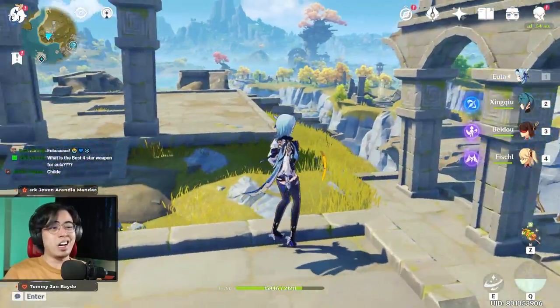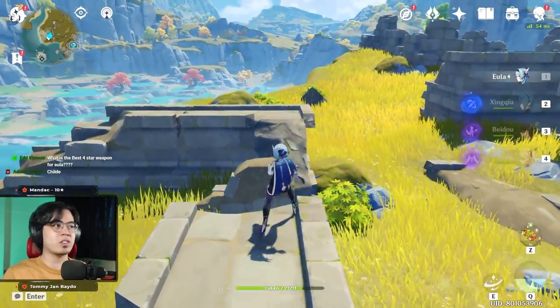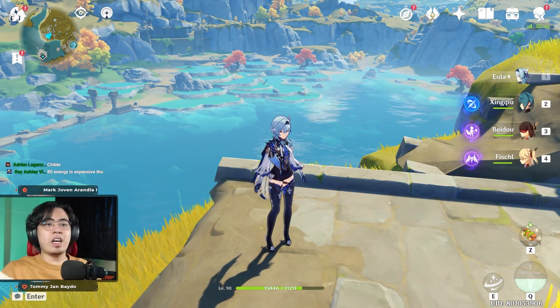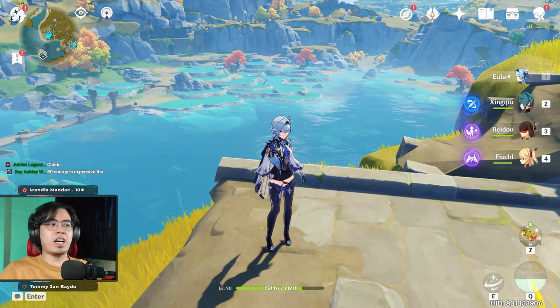It's only good on paper — many things happen during a fight. You've got to dodge, heal up, switch characters; it's not always practical. So I say just do E, Q, hold E. If you don't have your burst, left-click and press E as much as you can.